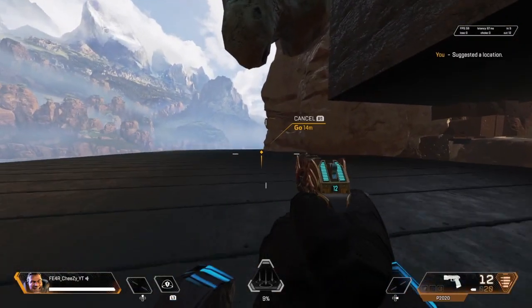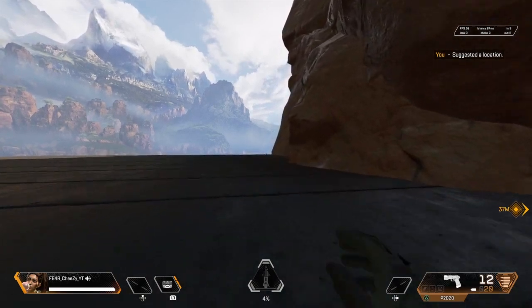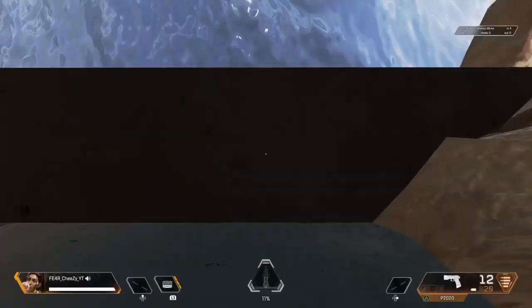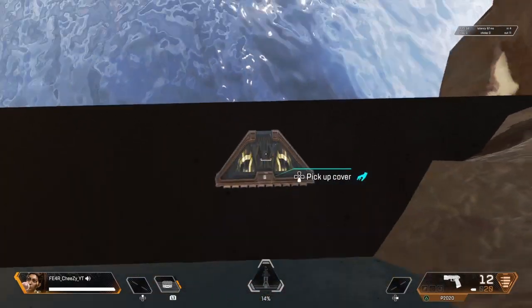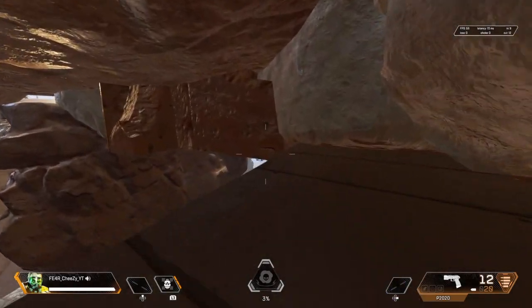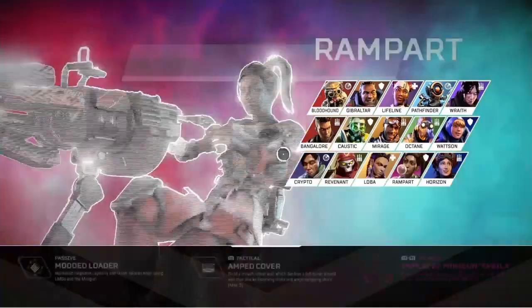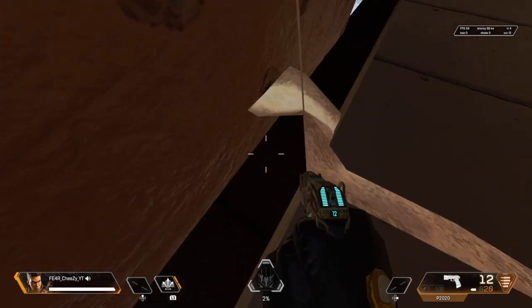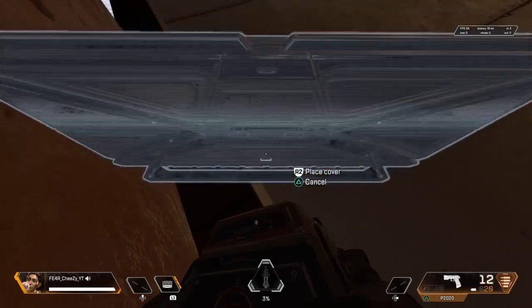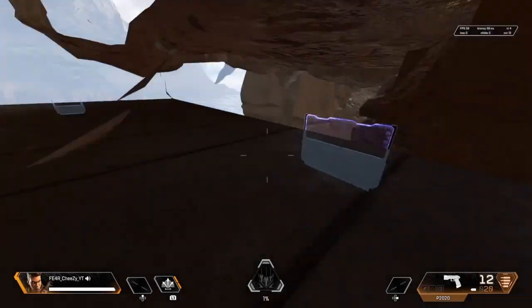You need Rampart for this glitch. Come over here to this location, have Rampart's shield out about right here, then switch to anybody else — you should look into the wall like that. Then come over right here and become Rampart again, place your shield like this, switch characters, and you should glitch into the wall. Once you do that, become Rampart again and try to place it like that. It's a little difficult to do.